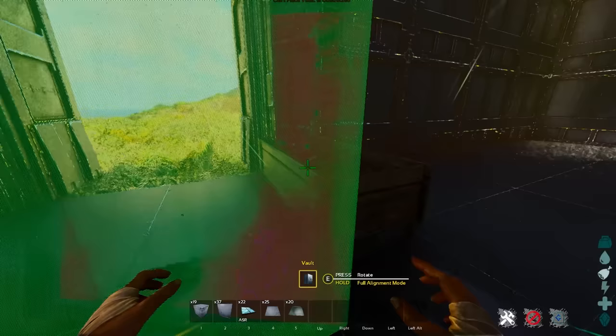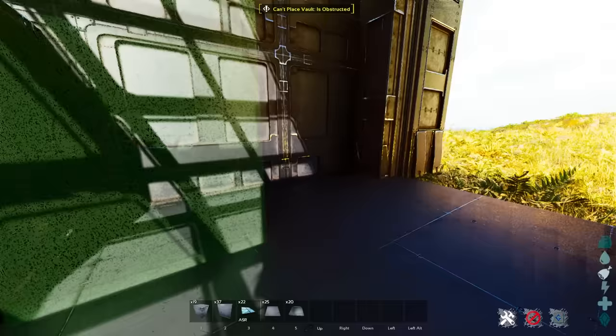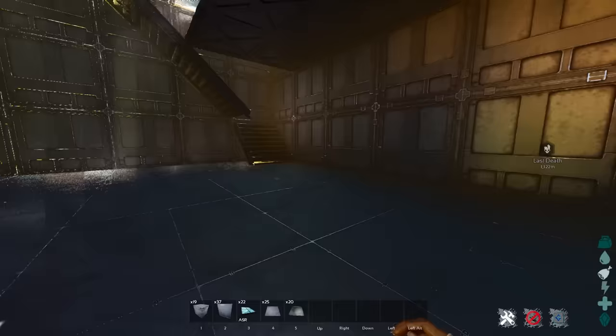The next thing you want to do is have a vault nearby. I like to place it in the corner — see how it snaps to the wall quite conveniently — just outside of that two by two box. It doesn't matter as long as it's somewhat close to the entrance so you can have a kind of junk drawer and just toss everything you need right there.